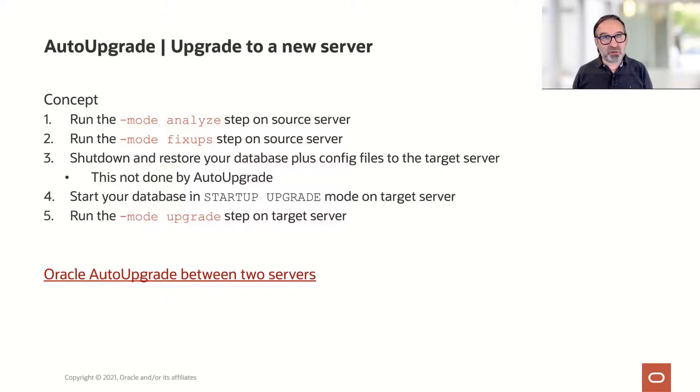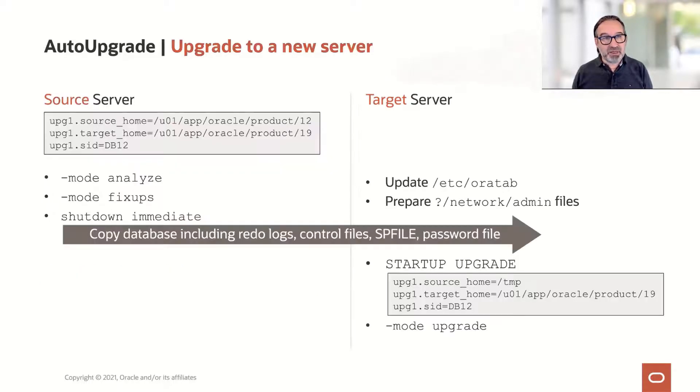We cover this also on the upgrade blog, and this is how it works step by step. On the source server, you can see that I have a source and a target home — this is a requirement. But no worries, you don't need the target home on that server; it's just more or less a placeholder for auto-upgrade.